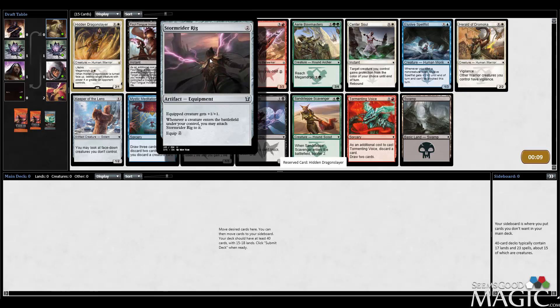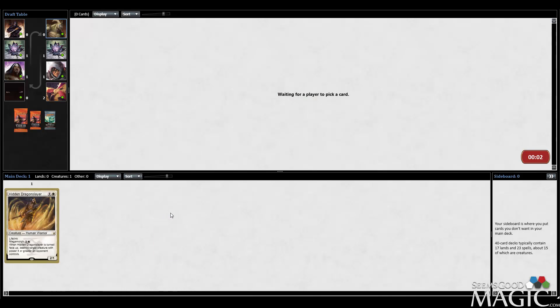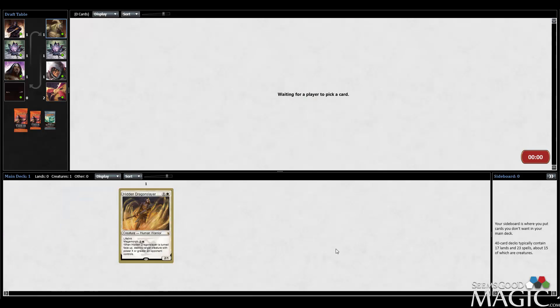Stormrider Rig — I don't know how much I like this yet. It's probably pretty good in a little aggro deck. A couple other little beaters, but yeah, let's go ahead and slam the Hidden Dragonslayer.